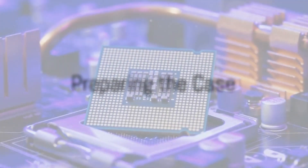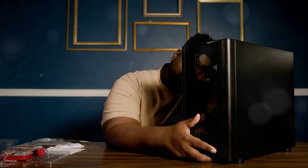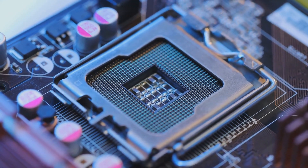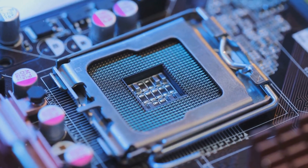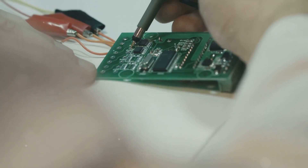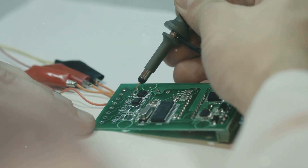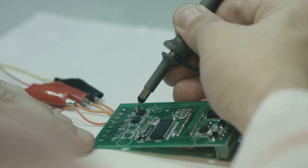Start by preparing your case on a stable surface. This is your canvas, your foundation, and the home for your gaming beast. The first step is to remove the left-side panel of your case — this will give you access to the motherboard tray, the heart of your build. Next, install brass standoffs in the motherboard tray. These are essential as they ensure your motherboard doesn't come into direct contact with the case, preventing any electrical shorts.